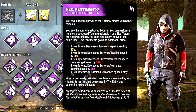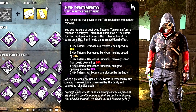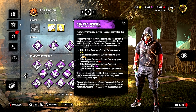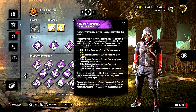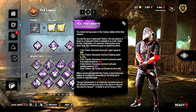Plaything works so well with our third perk, Hex Pentamento. Hex Pentamento lets us see the aura of destroyed totems, then rekindle those into hex totems. For every totem we rekindle we get an additional benefit: at one hex totem it decreases repair speed by 30 percent, then survivors' healing speed by 30 percent, and so on. But the one we're really taking away from this is simply the first - decreasing survivor repair speed by 30 percent.